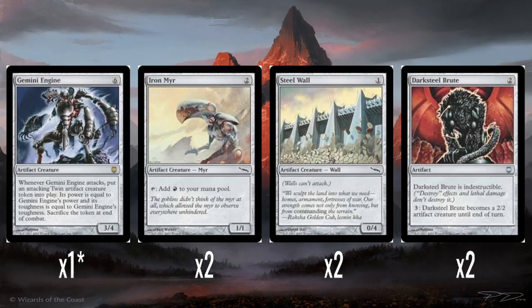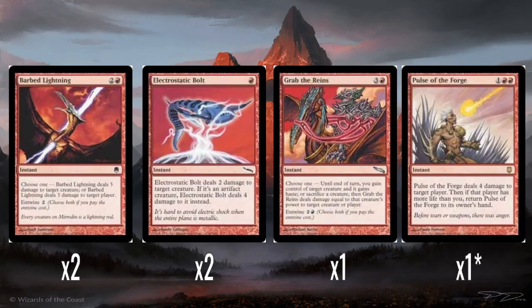Two Darksteel Brutes — so this is the first set where indestructible shows up, and that was the whole gimmick of Darksteel: some of these artifacts are made from darksteel, which is indestructible. At the time that was like, 'whoa, that's really crazy.' Indestructible now is just whatever — it's common. Darksteel Brute is a two-mana artifact, indestructible, and you pay three and it becomes a 2/2 artifact creature until end of turn — a beast in the oracle text. It serves as a really good blocker.